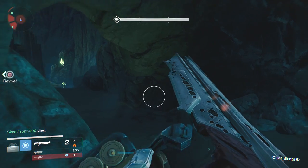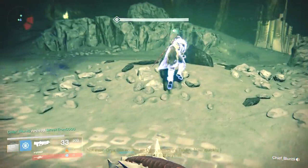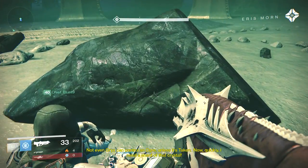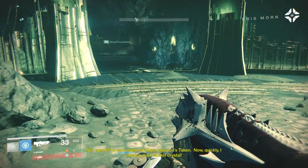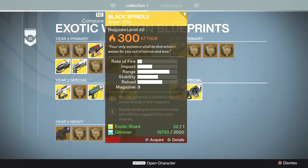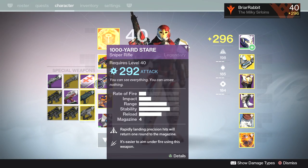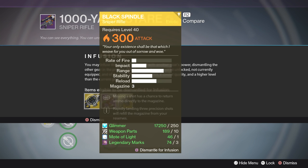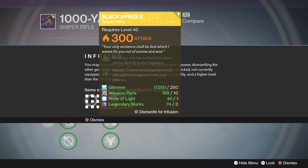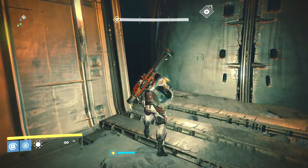Now the Black Spindle itself is an exotic version of the Black Hammer — it's very good, it's got very high DPS potential once it's fully upgraded, and it's 310 light, so this thing's really gonna help you out. Another quick note: once you acquire it, you can also buy copies of it from your blueprint kiosk at 300 light, and you can infuse your other weapons up to 300 for only about 2500 glimmer and one exotic shard, so it's relatively affordable.